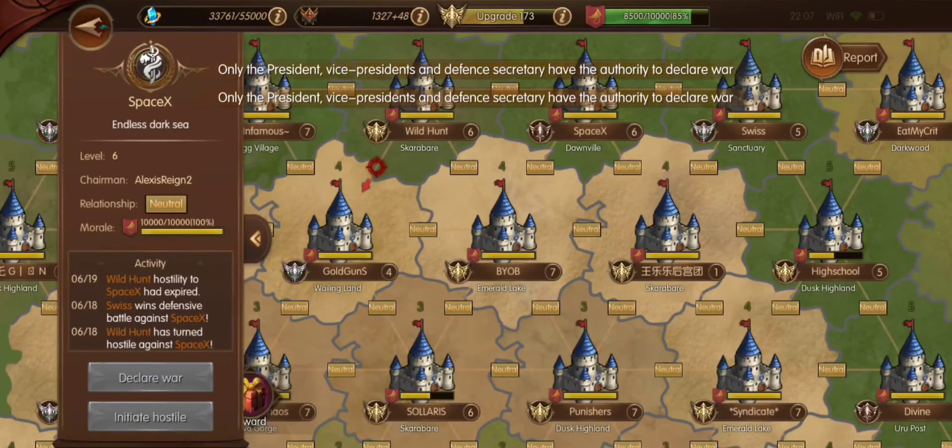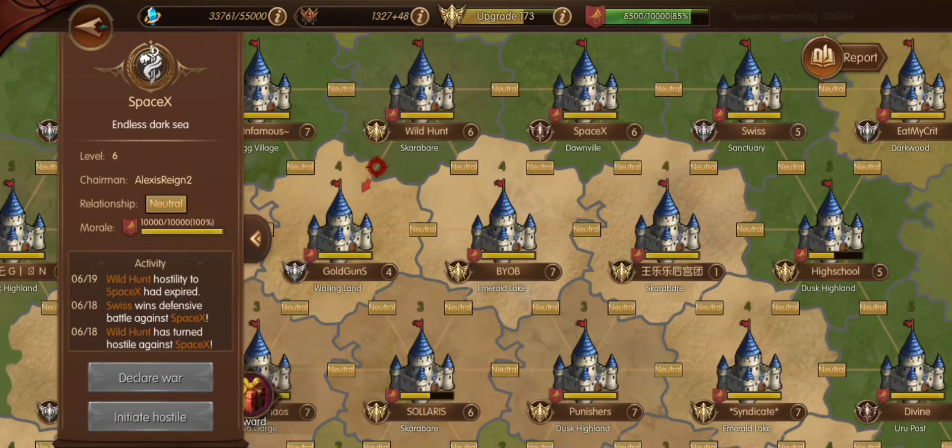If I want to declare war onto somebody — if I declare war today, for example, which is Friday, and it's before midnight on Friday — the war will be tomorrow at normally 8 o'clock unless the guild is getting attacked by somebody else. It'll be the next day.